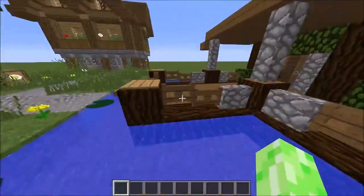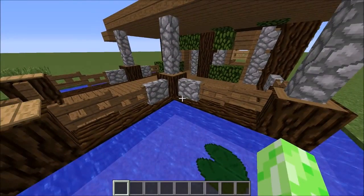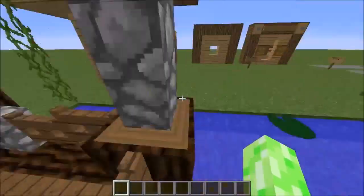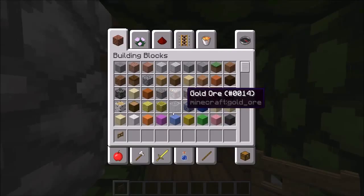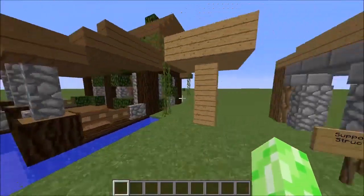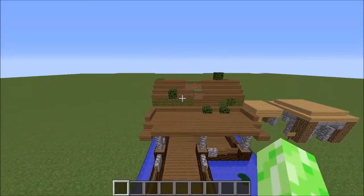Another detail you can do is connect a fence gate to a trapdoor next to another fence gate — the cobblestone wall brings down the fence gate and that ends up looking quite cool. You can use stuff for windows that you wouldn't generally think to use. Fence gates are used for these windows because they fit in with this build. Just add detail and depth — other detailing you can use is overgrown detailing, which really adds a lot to the build.